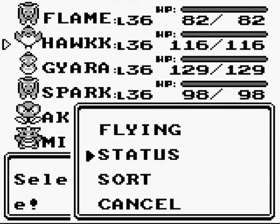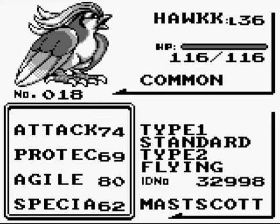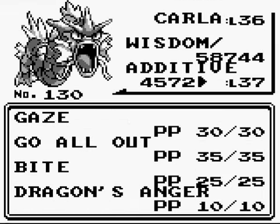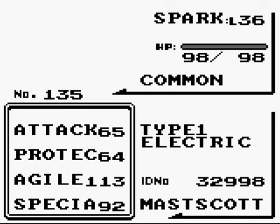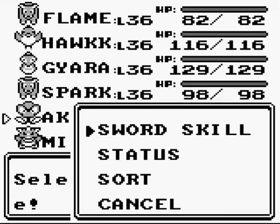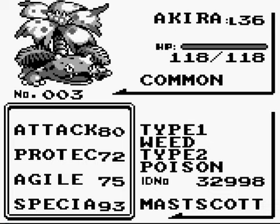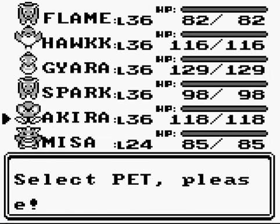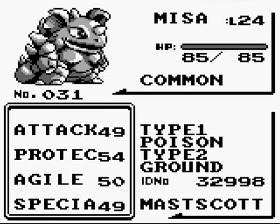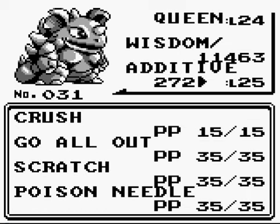Then we've got Hawk, who finally evolved into Pidgeot, so he's doing quite well. We've got Gyara, who is at level 36 and his stats are just ridiculous — out the wazoo. We've got Spark, who is at 36 as well, and his speed is crazy, so he'll be going first pretty much all the time from now on. And then Akira at 36, doing quite lovely. And believe it or not, we've got Misa, who actually went up a level because I had to use her to save my butt in one of my random encounters.